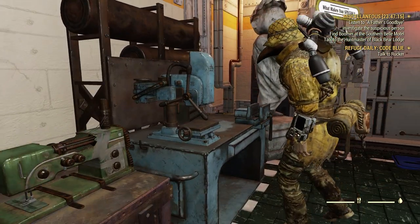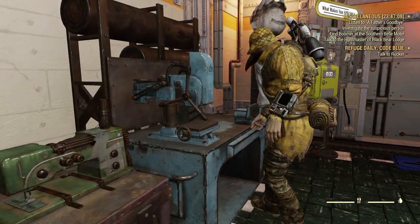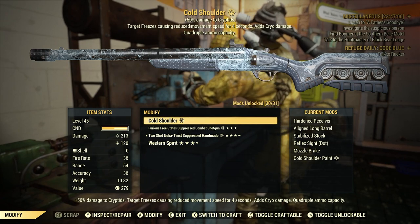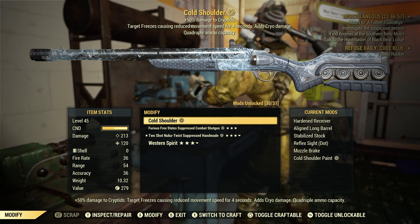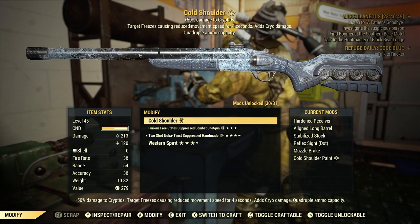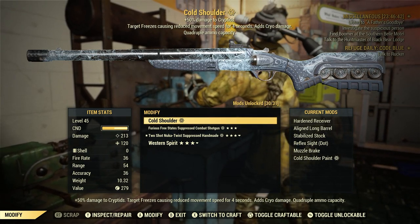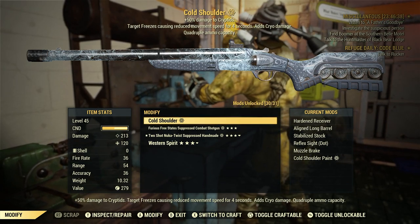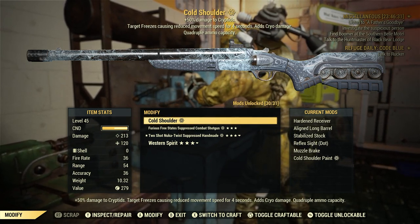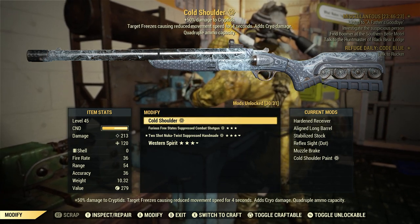We'll go to the weapons workbench and modify. We've got the Cold Shoulder here. The Cold Shoulder is a level four reward on the Season 12 scoreboard — it's pretty cool, I really like this shotgun. Its special effect gives plus 50 damage to cryptids, the target freezes causing reduced movement speed for four seconds and adds cryo damage. The best legendary effect on it is quadruple ammo capacity for this double barrel shotgun, which is awesome. The shotgun has 213 damage.